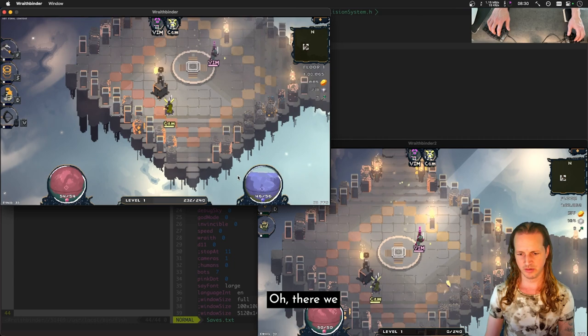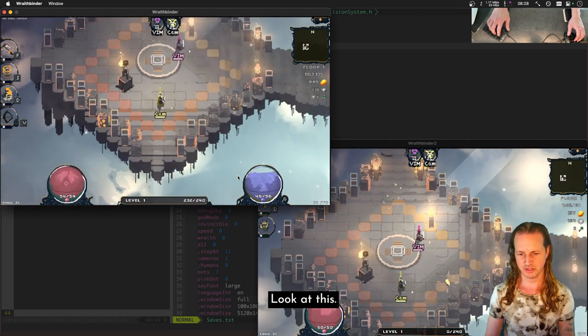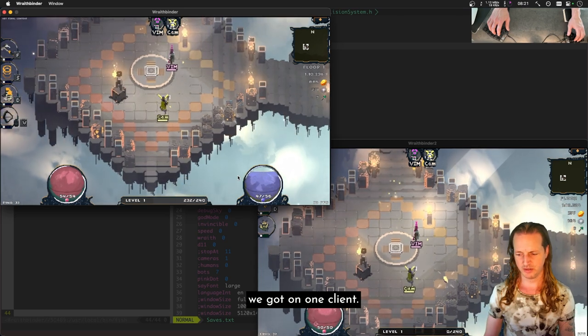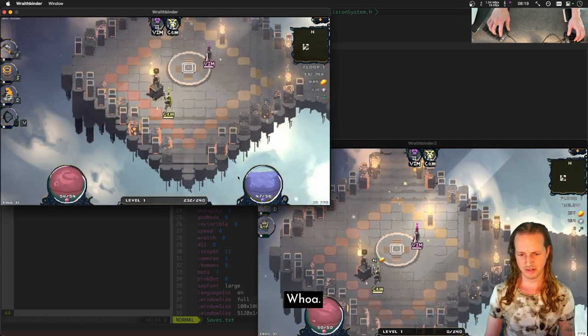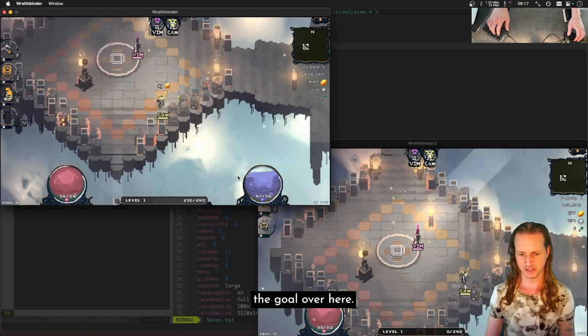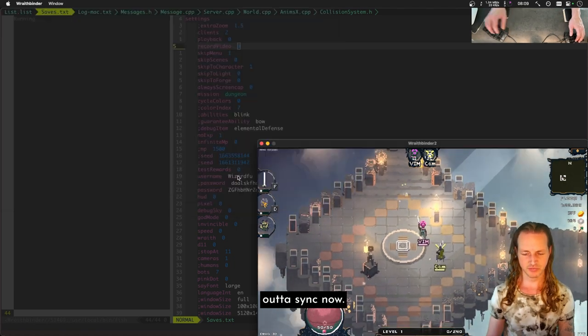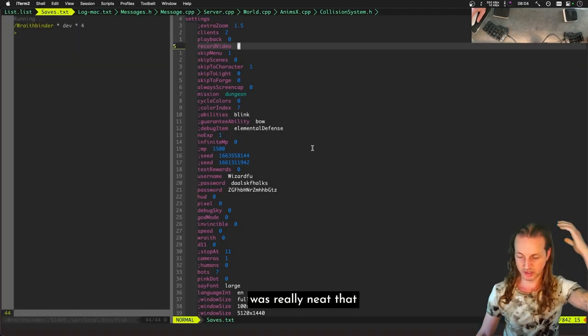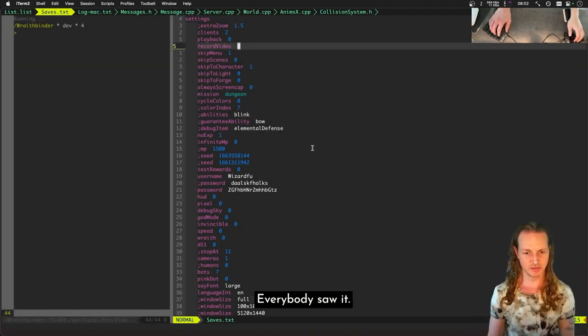Now we have a problem — the gold appeared but didn't flip the same way. On one client we got gold over here, the other client adds the gold over here. We're out of sync now. It's not gonna happen every time that we're in sync, but it was really neat that we were in sync there for a second.